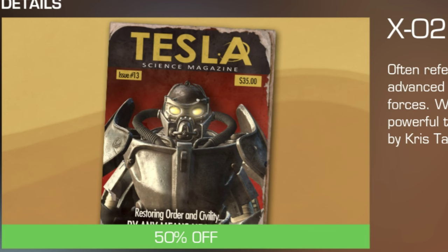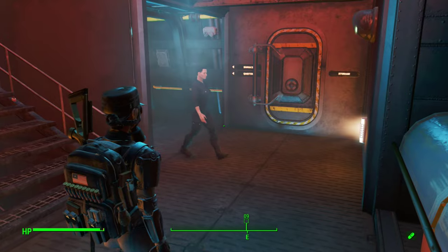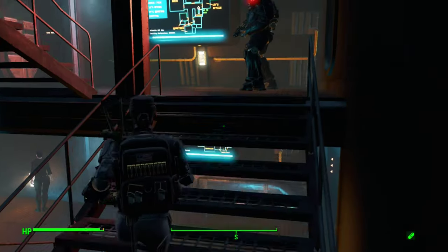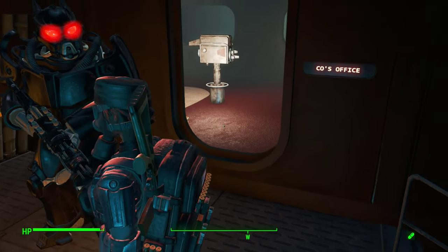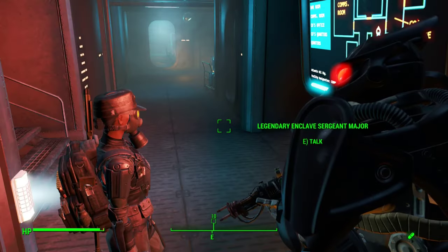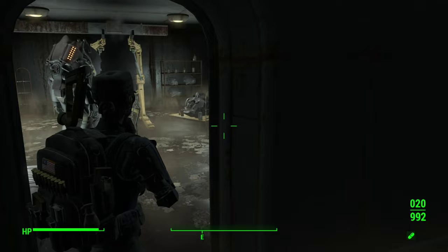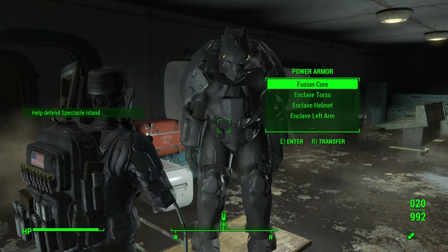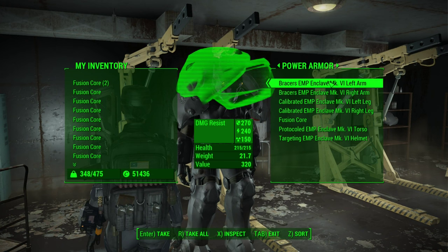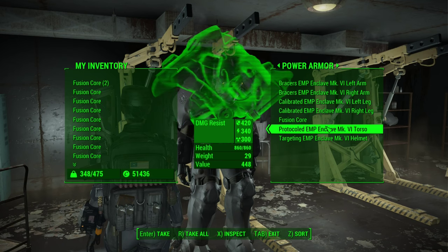If you don't have Creation Club dollars to spend, you can also do this with the X02 Enclave Power Armor by Cypher, or the X03 and X02 Power Armor in the Road to Liberty mods — all free. And I think Cypher's X02 looks kind of better than the Creation Club stuff. There's also a third free option: the Enclave Power Armor mod by NewerMind43, which brings Fallout 76 Enclave Power Armor into Fallout 4. So you can have X01, X02, X03, and Fallout 76's Enclave Power Armor on your up-leveled troops.